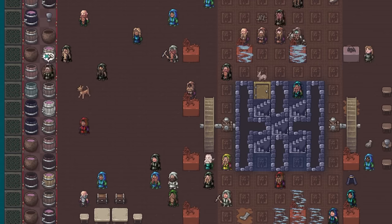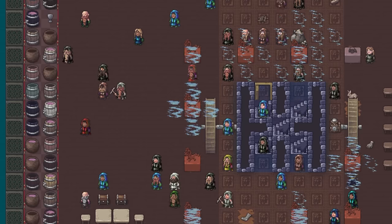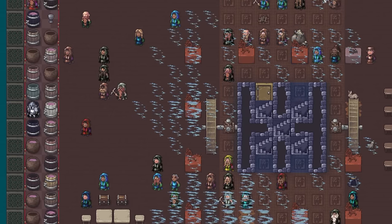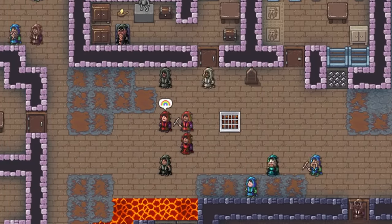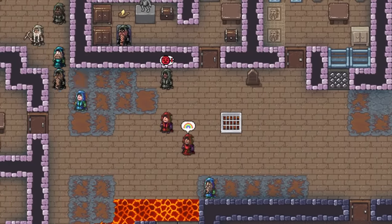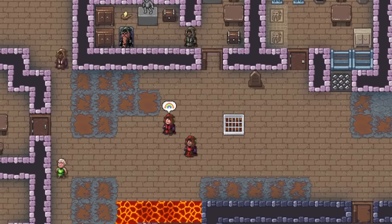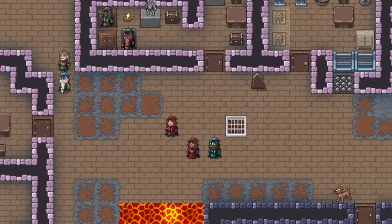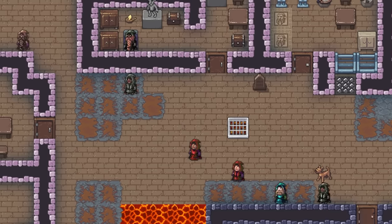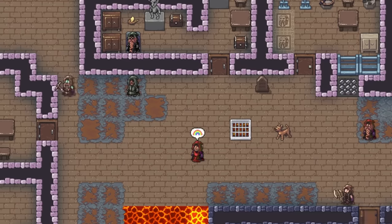Another nice thing about the way it's put together: DFHack can add that pretty painlessly. I might add widget stuff to DFHack myself, actually, because the intent of it is to make it a system that's usable with memory hacking — it's all very data-driven on purpose. Ideally you could use the RAWs even, but I didn't have RAWs written for it yet.